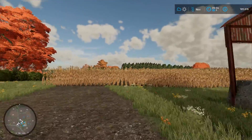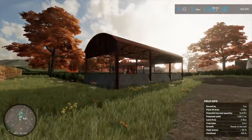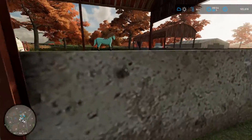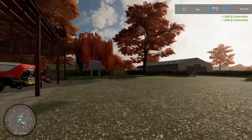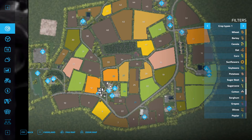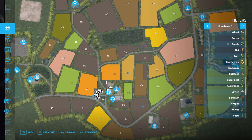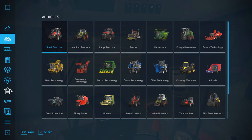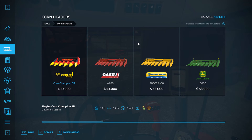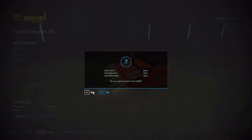So we are on Somerset Farms and we are getting ready to harvest our corn over here. It is ready to harvest — 2.19 acres. Ooh, there are some collectibles over here. That will help benefit the farm. Let's find the harvester. There it is. Do we have a corn header? We do not. Looks like we'll have to lease one to begin with — $969.